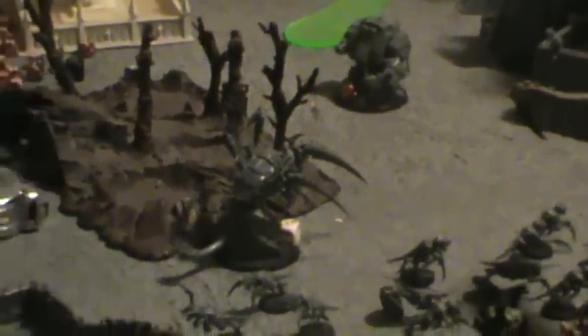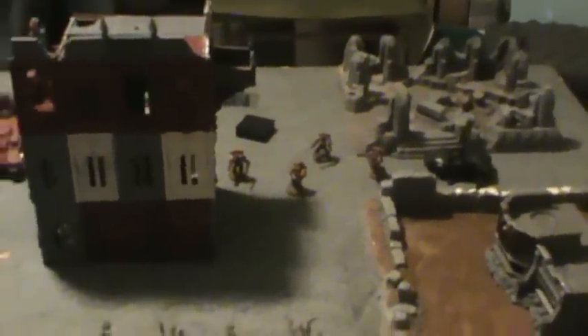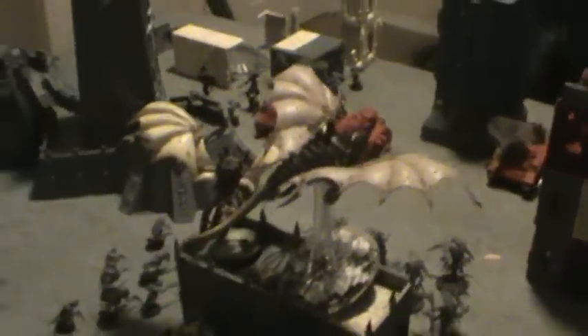Tyranid turn one: hormagaunts moved up both flanks. A Carnifex attempted a charge on the Furioso — needing a nine, it took one wound from the frag cannon overwatch and failed even with fleet reroll. Raveners consolidated out preparing to assault a Baal Predator. The psychic phase was excellent for the Tyranids: Zoanthropes cast Spirit Leech, killing four tactical marines including the sergeant, then used remaining dice for Warp Blast, destroying a Baal Predator in an explosion. The Hive Tyrant wrecked the second Baal Predator with glancing hits, and the Hive Guard wrecked the other. Three victory points and First Blood to the Tyranids.